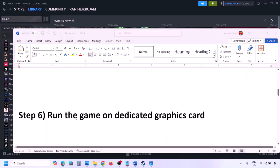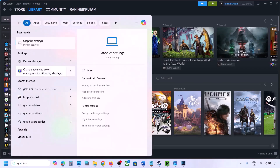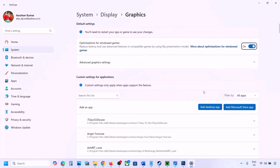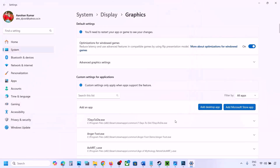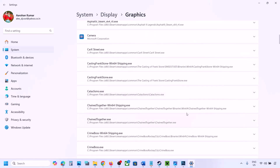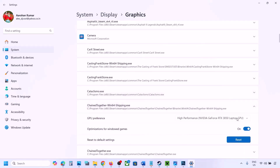The next step is to run the game on the dedicated graphics card. Type 'Graphics Settings' in the Windows search box and go to Graphics Settings. Click 'Add desktop app' and go to the game installation folder. Select the game EXE file. Once added to the list, click the down arrow on the game, select High Performance, and select your graphics card. Then launch the game and check.